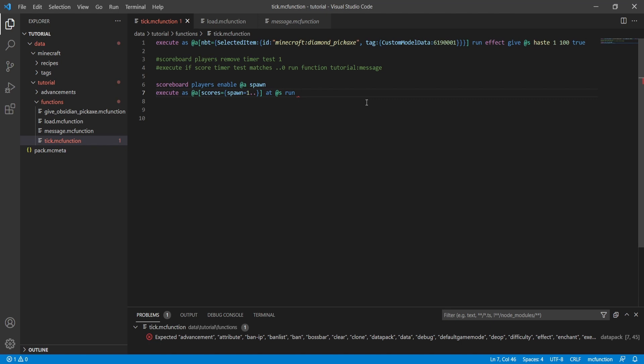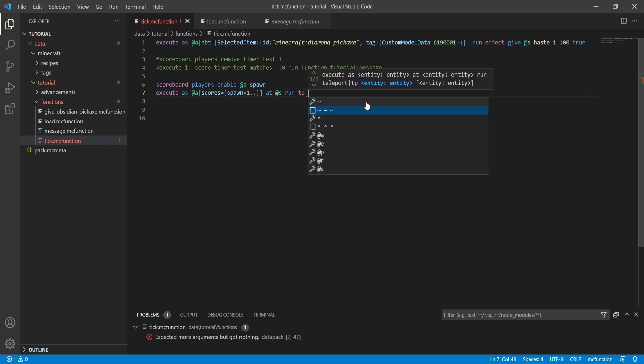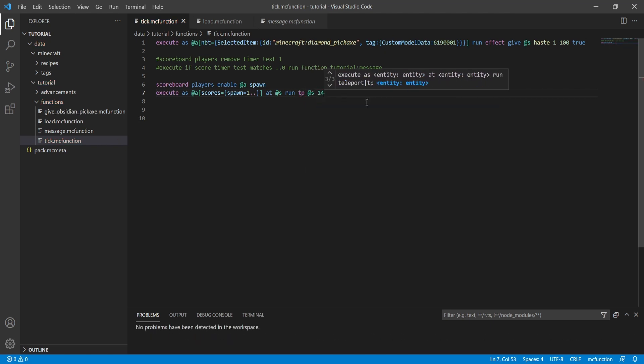For us, we want to teleport the player, so we type: tp @s 1464 501. Hopefully it was positive 501. Now we can go hop back into Minecraft and test it out.